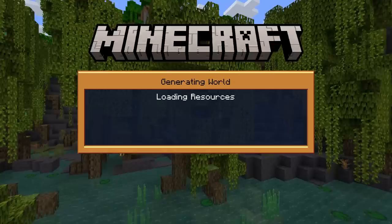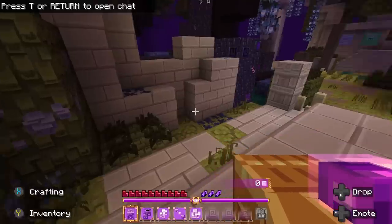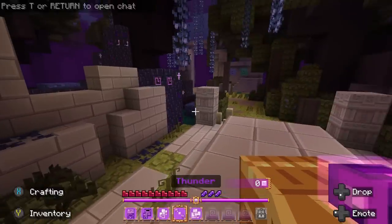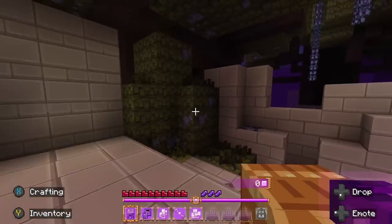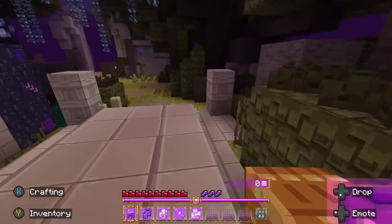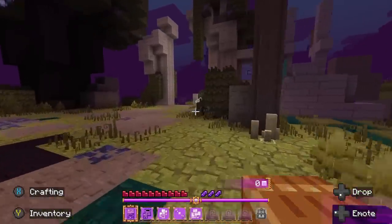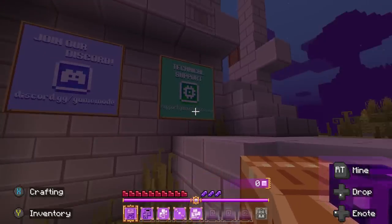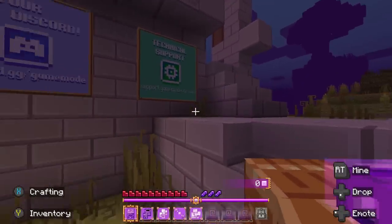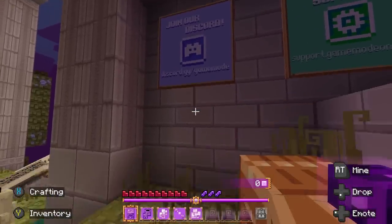First thing you'll see is the resource pack has completely taken over. You've got a totally custom UI — the full hotbar at the bottom has been totally redone, and even the in-game UI has been textured. It's so beautiful. Right off the bat, there's signage showing how to report bugs, get technical support, or chat with the community on Discord.